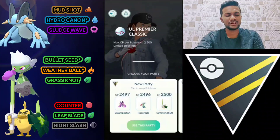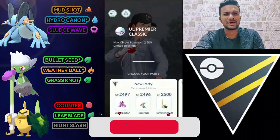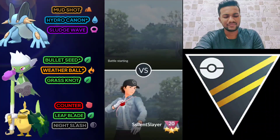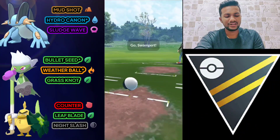That's today's team. We always start with Swampert in the lead. If you haven't subscribed to my channel, please subscribe because I upload daily Pokemon GO content for you guys. Here we go for the first battle — let's see what the opponent has in the lead.